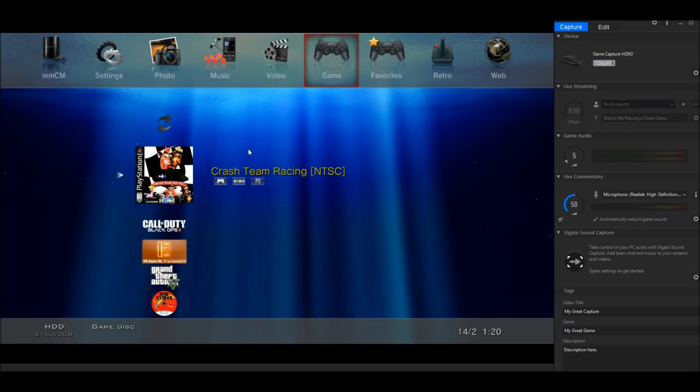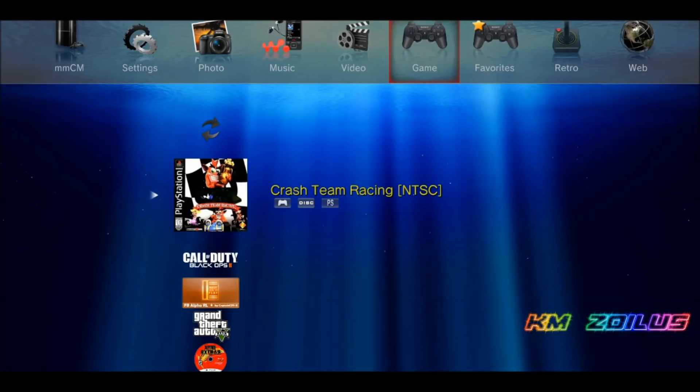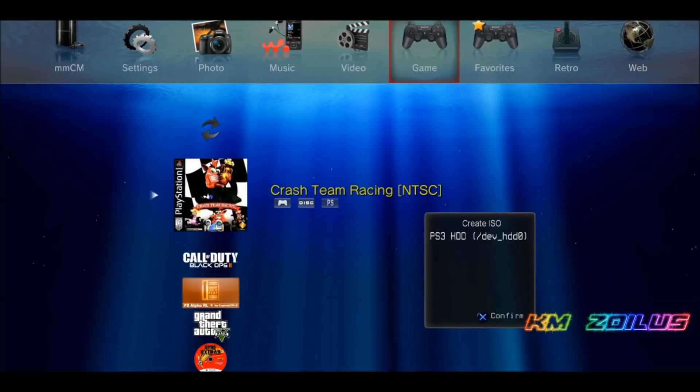When you insert these discs, multi-man's screen may go black and words will pop up saying something like 'a different format has been detected.' It will eject the disc on its own and take it back in — don't worry about it. You'll be brought back to the XMB. Highlight the game, press Triangle, and go to 'Create ISO.' I strongly recommend saving it to your internal drive first.